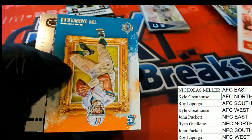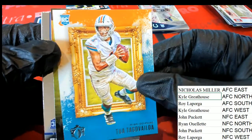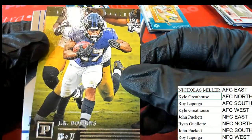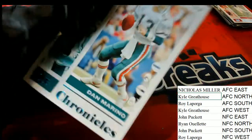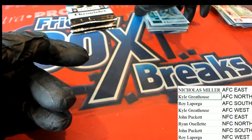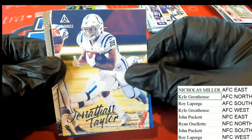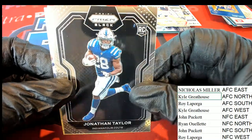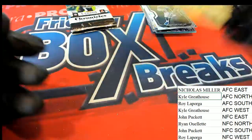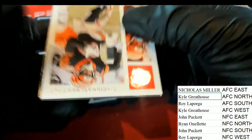Tua, AFC East — Nicholas Hill, nice Tua rookie. JK Dobbins, AFC North. That is a Dan Marino — it's a Green Foil. Justin Jefferson. Another Jonathan Taylor. Oh my — nice Prism. Jalen Rieger. I just saw Joe Burrow — definitely give me another Burrow coming out.